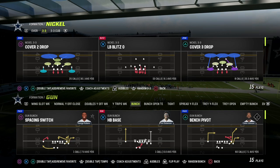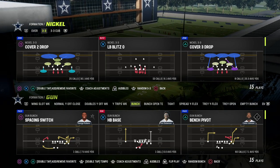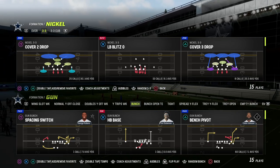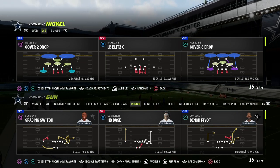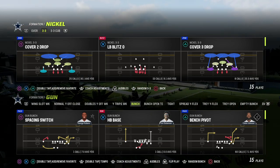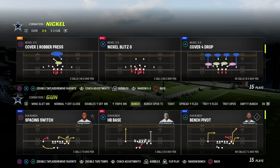Let's talk about the best coverage defense in Madden 23, at least in my personal opinion. It comes out of the Nickel 33. I love the Nickel 33 right now because you can give a blitz look but still drop people back into coverage. You can do this out of any defense, but really it's Cover 1 Robber Press — I think Cover 1 Robber Press is super effective.